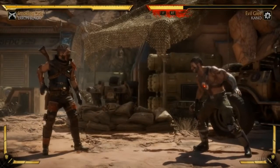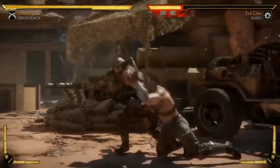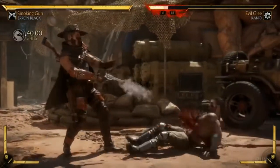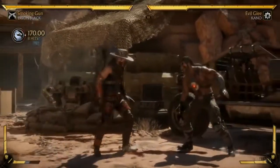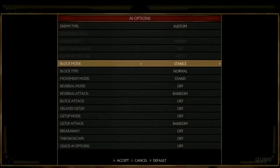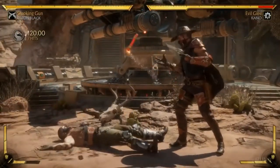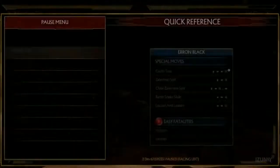Let's go over his loadout. The first thing I gave him is actually a command grab. He can amplify it — that's really excessive. This is an actual command grab, not a hit. He has tick throws. Off one of his main mid-range moves, he can actually tick throw you. And if the opponent's trying to mash out of it or jump, you can go into the string instead.